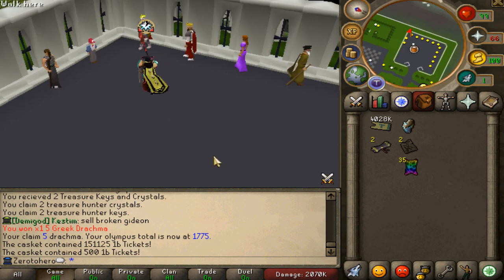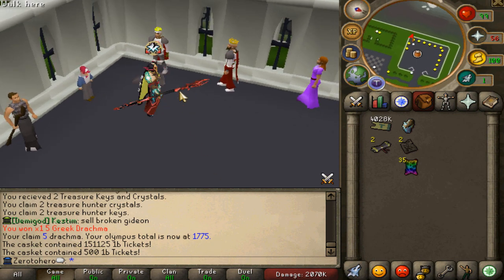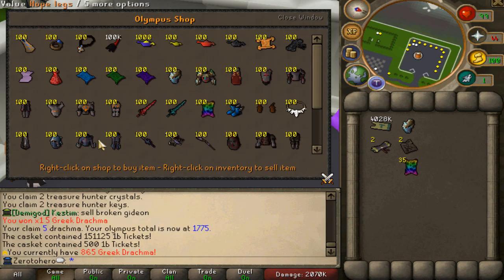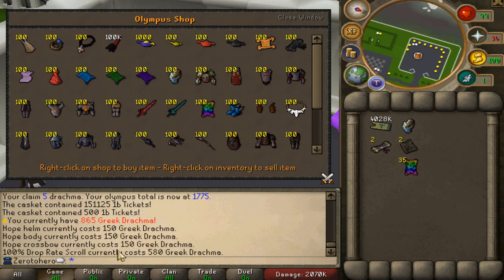Olympus is sort of like a free-to-play donator rank. I'm currently at 1775 — I've grinded all that from the magic symbol, super freaking op. You guys can open the shop and purchase things from the Olympus shop. There's a ton of stuff in here, and what I'm going to be buying is the drop rate scroll 100.